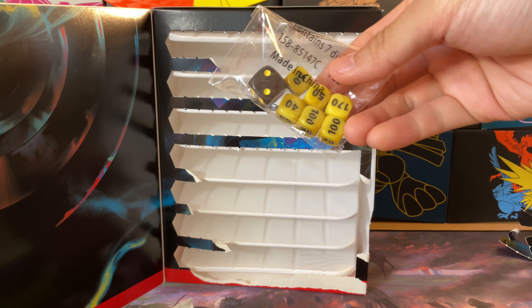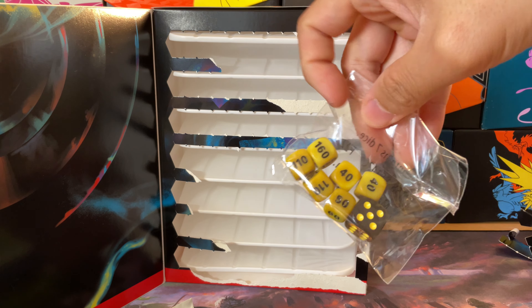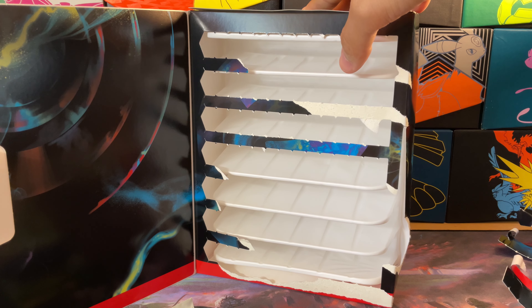This is kind of fun to open, not gonna lie — one by one. Let's check out the booster packs. There is a little bit of damage as you can see, but we have a New Capenna collector booster, another New Capenna collector booster, a Brothers War Jumpstart booster, a Dungeons and Dragons Baldur's Gate booster, and another Brothers War Jumpstart booster. So it's two collector boosters, two Jumpstarts, and one draft booster.